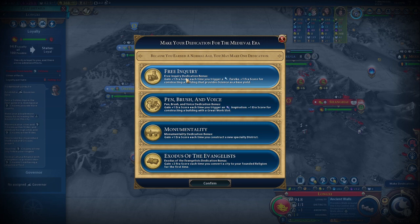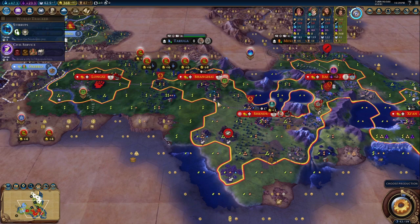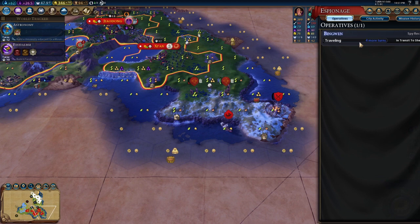Don't worry about the loyalty in this city — that city is not going to have loyalty issues forever; we just have to keep growing population. It looks like Sweden did get a golden age. We did have a successful tech boost that we stole — that's fantastic! It also means we should be getting a level up with that particular spy. Awesome, off to a good start with our spy.